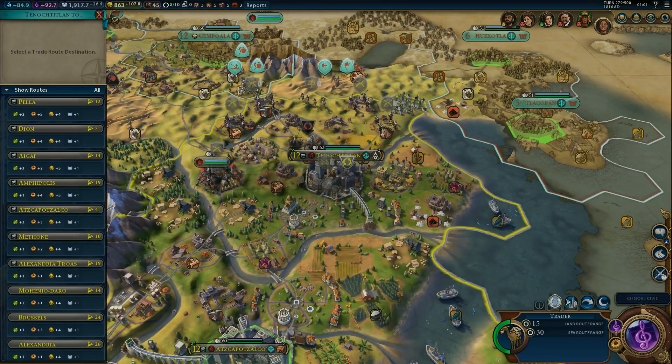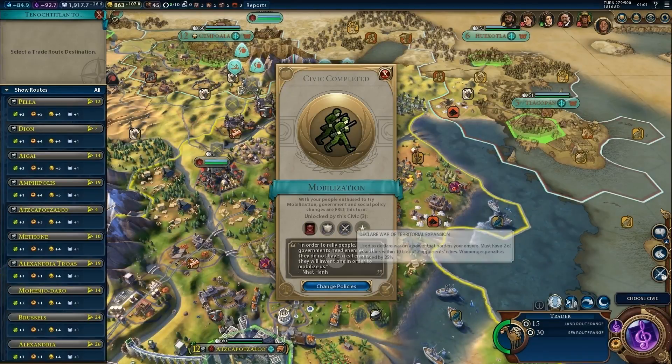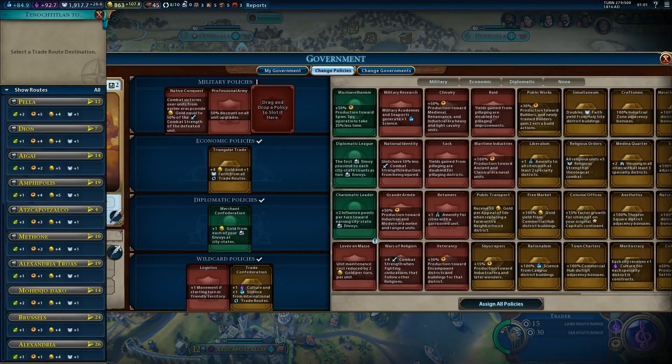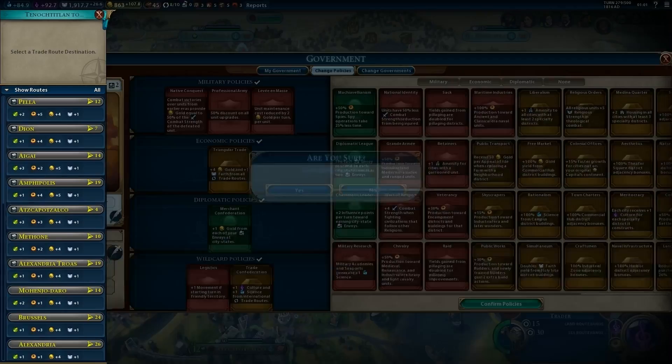We've switched to the modern era. We can now combine multiple units into armies or corps, and also establish defensive pacts. There's a civic that reduces unit maintenance cost by two — I'm quite inclined to look into that. Yes, let's confirm that one for the reduction in maintenance costs.